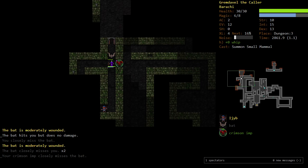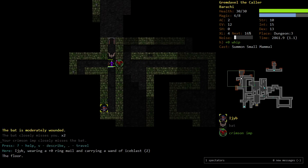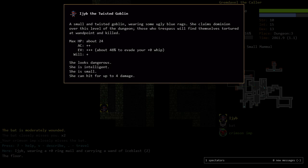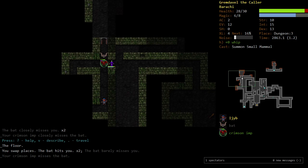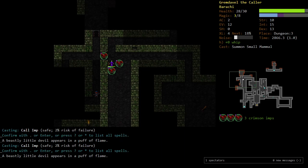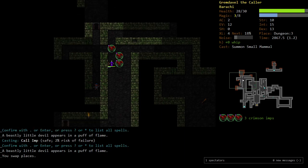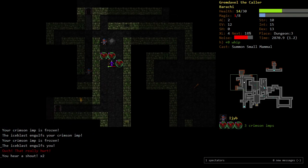There's Ijib carrying a wand of Ice Blast. I'm going to try to walk away. We're not near a staircase. I'm going to cast a bunch more imps — they were not good imps. We got hit with Ice Blast. Not fantastic.